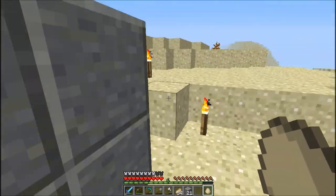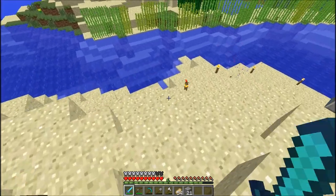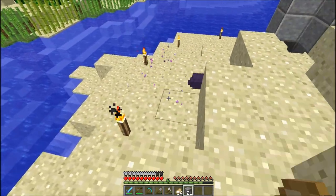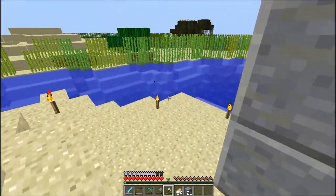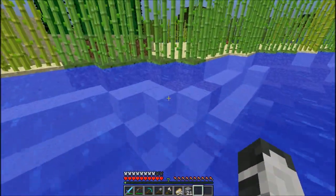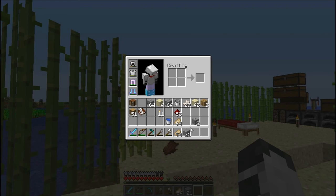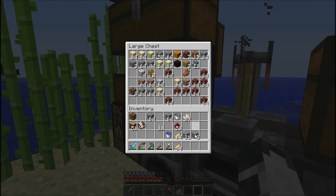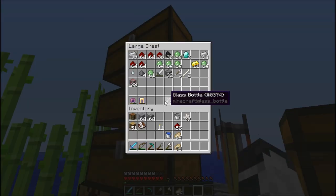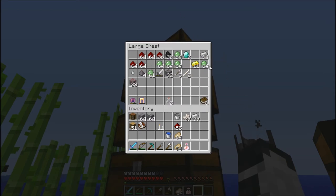I'll leave the link in the description for Exuma's chicken farm. Oh what the heck, there's an endermite — I've never seen one of these before. That only happens when an enderman teleports or when you use ender pearls. Let's let that work for a bit and put some of these blocks away. Let's grab a fire resistance potion just so we don't die.